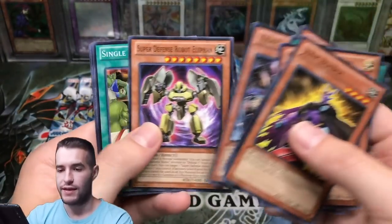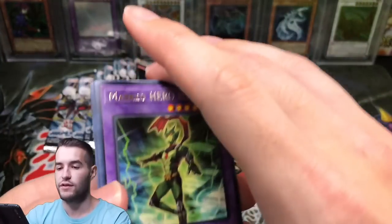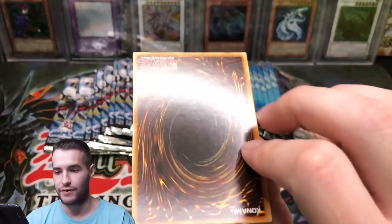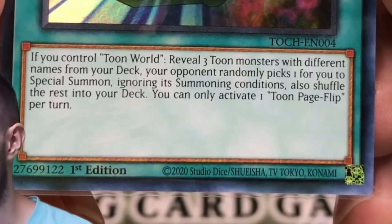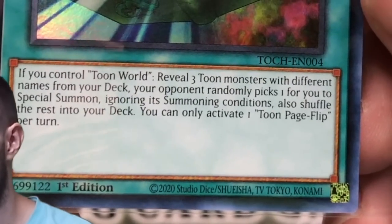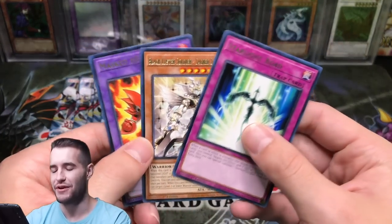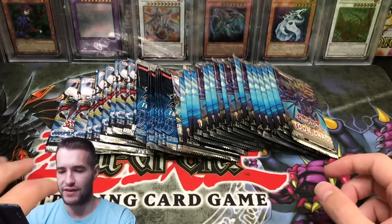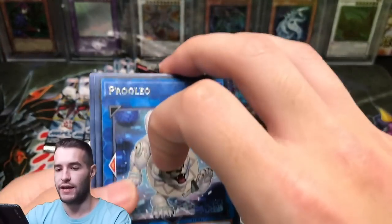Junkblader — come on, now let's keep up the fire. There's a Colt Wing, our first one — it's a nice common. Our Toon Chaos has done pretty well — three decent Ultras, we just need a Collector's Rare. Toon Page Flip again — let me make sure it's not a Collector's Rare... it's not, it's regular Ultra Rare. We got two of these — pretty decent card though. Let me read the effect: control Toon World, reveal three different Toon Monsters, your opponent randomly picks one, free to Special Summon, shuffle the rest into your deck. I heard that was better than Table of Contents but Table of Contents you get to pick exactly what you want, so I don't know if that random thing is as good.